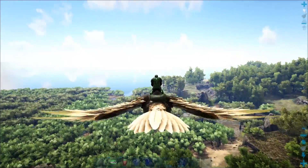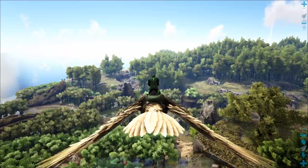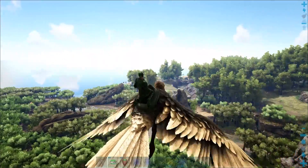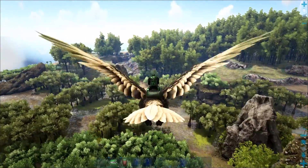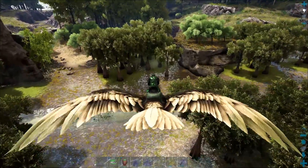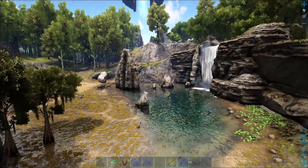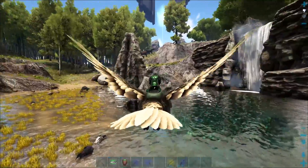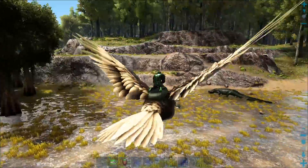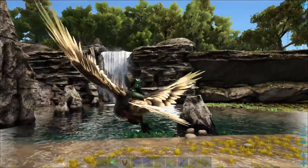The best spot to find these guys is over on the completely east side of the island — this little inlet section of swamp. I've had the best luck finding them here. You can find them in the other section of the swamp too, but this one is the best. Just be careful — with Capros, Piranha, and everything in the water, don't just pop down in without thinking. If you don't see any right away, just clear everything out and come back.